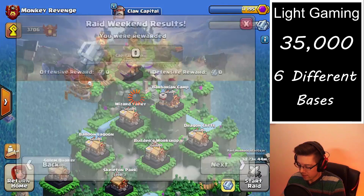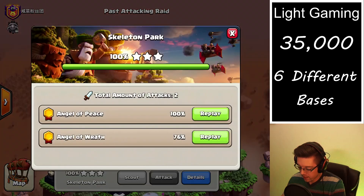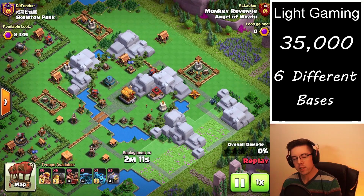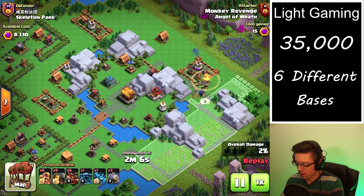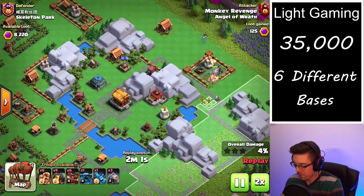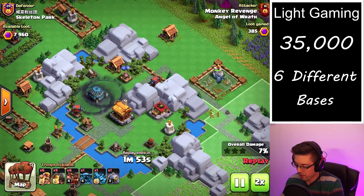The rest of the points are from the next clan, which is kind of crazy. Starting off with a Skeleton Park — now a lot of times I like to use a cleanup attack, but specifically for the Skeleton Park I really enjoy using a first hit strategy.